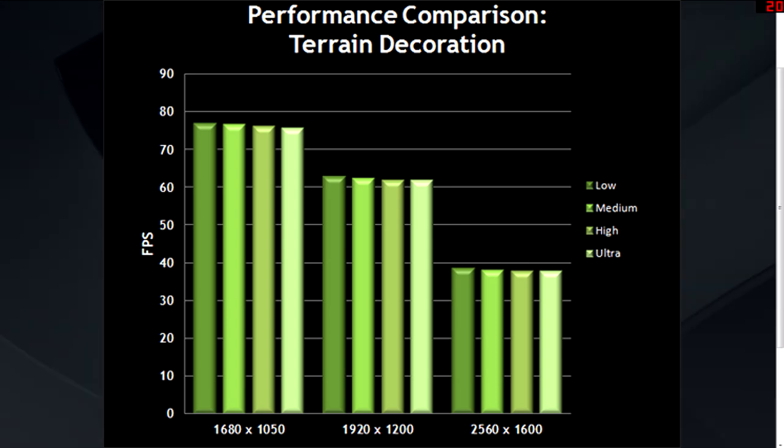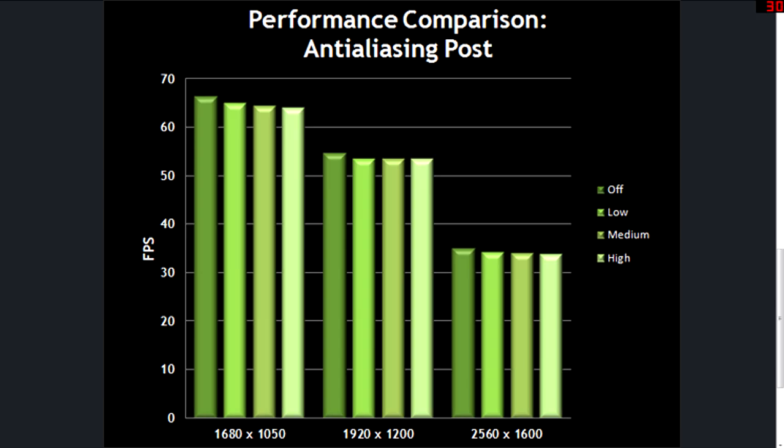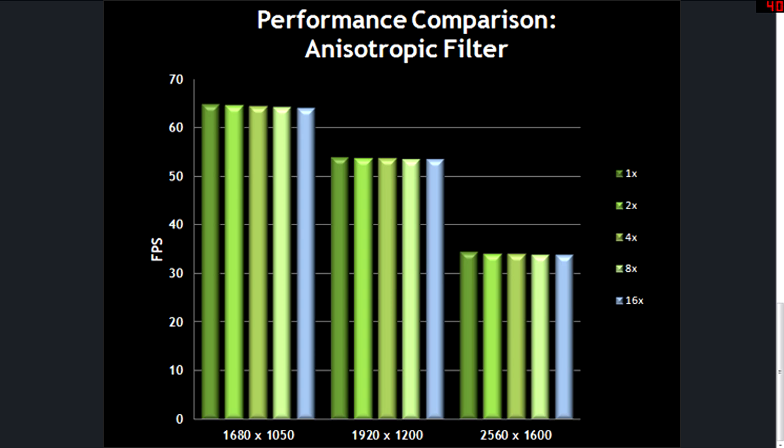Terrain decoration has no real loss. Where we start getting into losses: anti-aliasing deferred — that's a big one, disable it. What we can do instead is crank up our post-anti-aliasing, because there's not much of a performance loss and it makes things prettier and crisper. It's the best choice for removing jagged lines in BF3. Motion blur — get rid of it, there's nothing good that comes from it. And your AF filter running on 2, 8, or 16 doesn't have much of a hit and makes your game look a lot better.